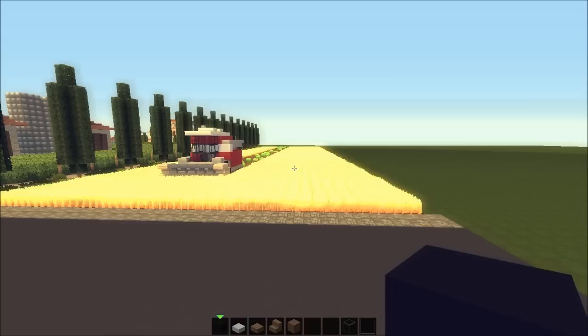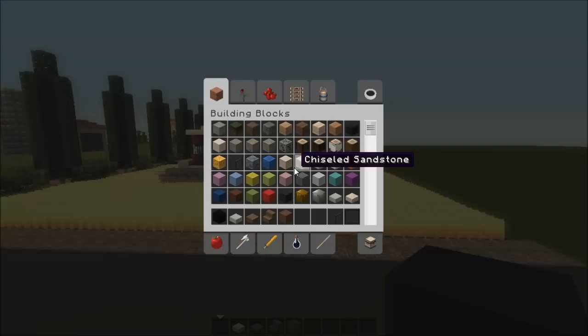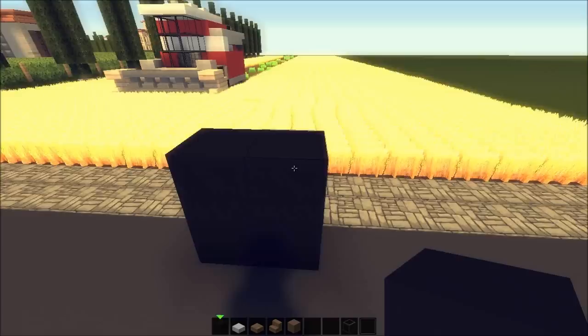This design is by Carlos Smith on the Keralis server wall, so just brace yourself. I'm going to use black stained clay for the tires, and do it like this — two by two — and those are gonna be some oversized tires.